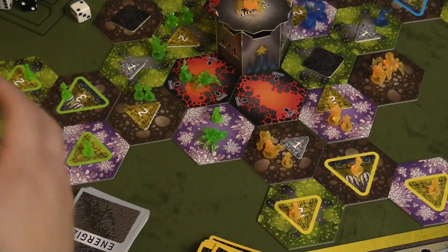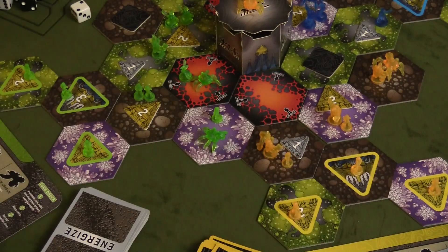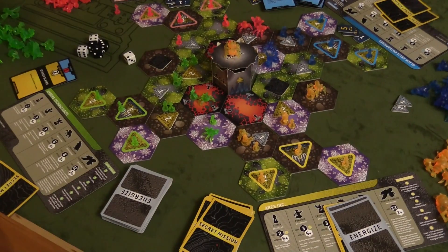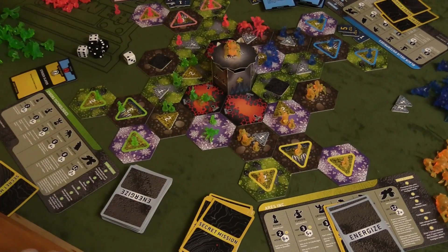The board will get tighter and tighter with each turn as players move in and try to secure more ground. That's basically how Nexus Ops plays. It's pretty quick — you can probably get a game in around 45 minutes to an hour. It's a really cool area control game. Let's get to my final thoughts.